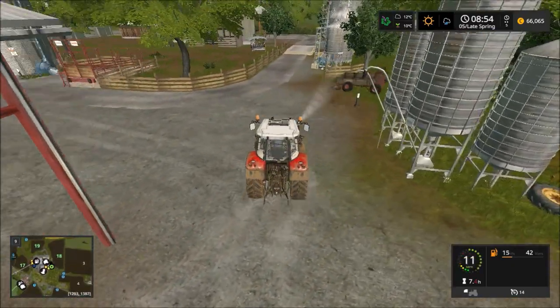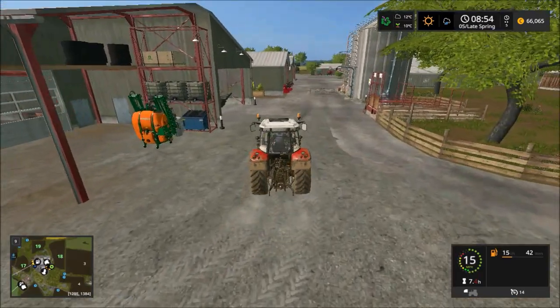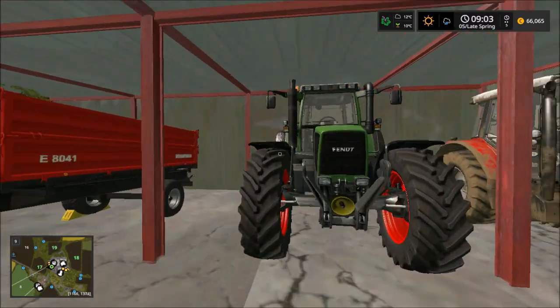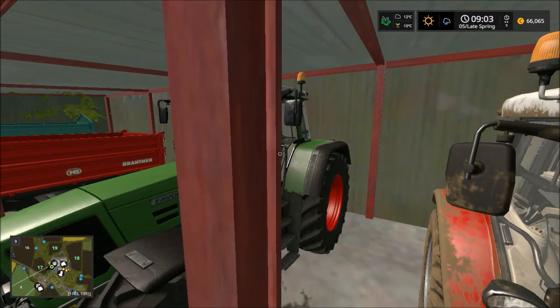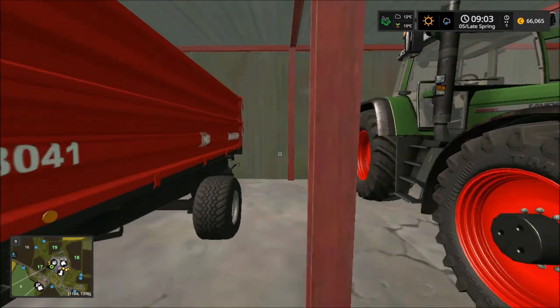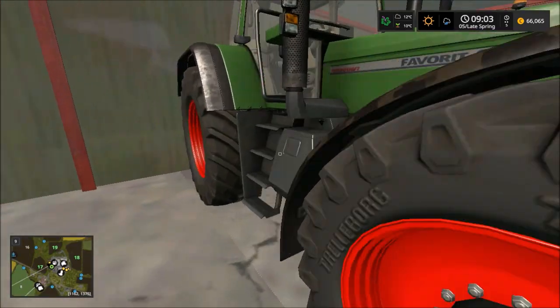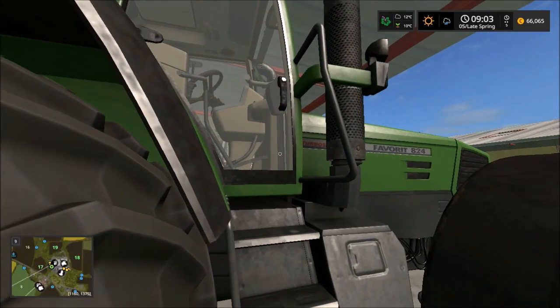I'm just going to drop the sprayer outside the workshop, I think. Incidentally, I have got a mod installed that gives us a mobile toolbox, as well as one that gives us one of those static tool benches — I think Mapper's Paradise actually created that as well. So it will be interesting to get one of them up here to the workshop so that we can actually work on our machines ourselves. Taking a quick look at the animals, it seems that the sheep are doing pretty okay for now.